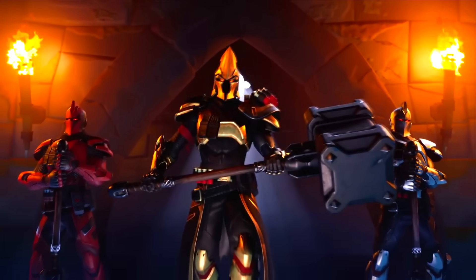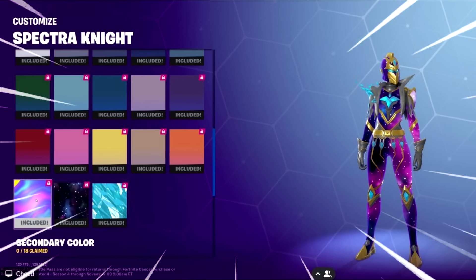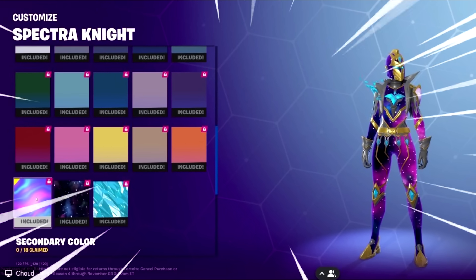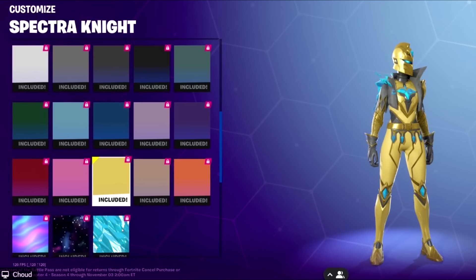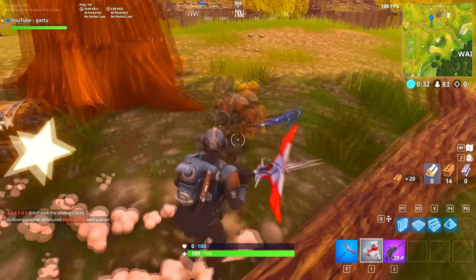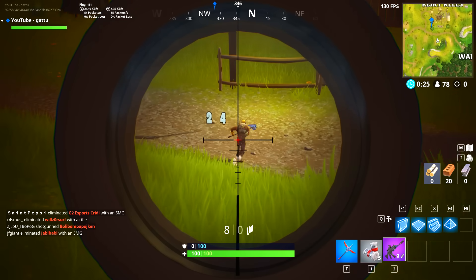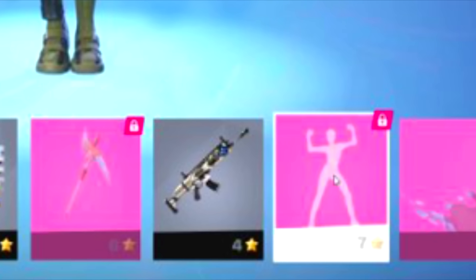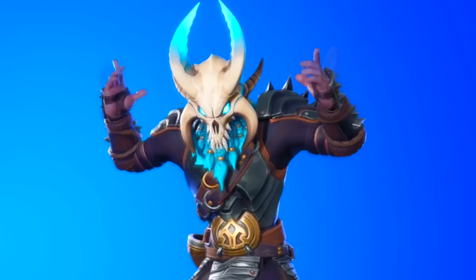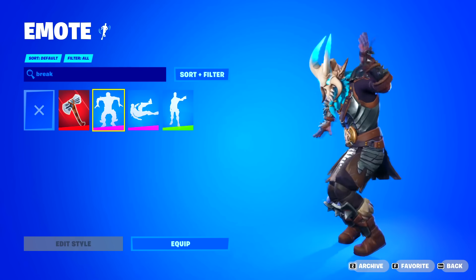We also have a new customizable night skin called the Spectra Knight. You'll be able to unlock a ton of variants by customizing her through completing a few challenges. This skin comes with a loading screen, a back bling, an awesome contrail, a spray paint, a pickaxe, a wrap, and the Flashback Breakdown emote — a remaster of the original Breakdown emote, included in the Battle Pass.